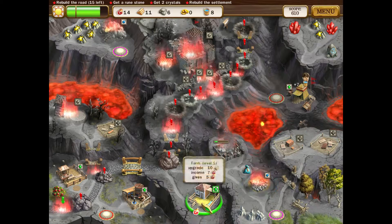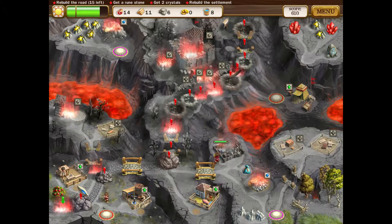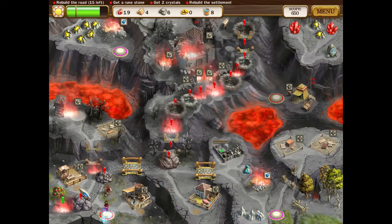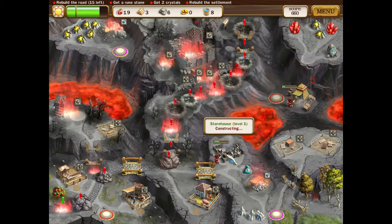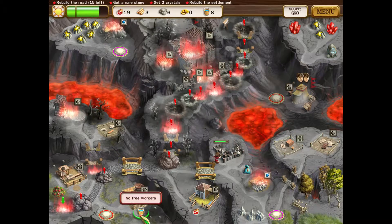Okay, now you want to get your storehouse. You can grab this water and also do the quarry. You've got the food and then the wood will probably be close to popping here. Send him out there - there's the wood.